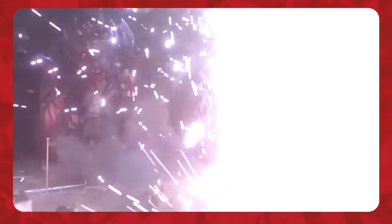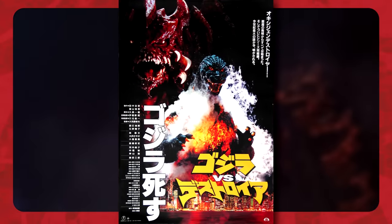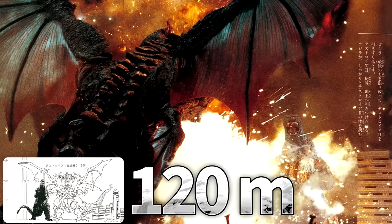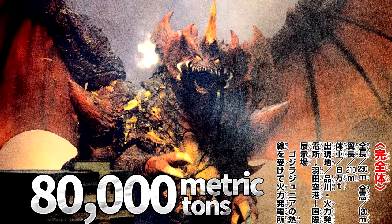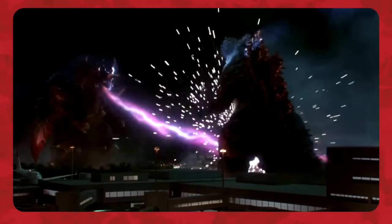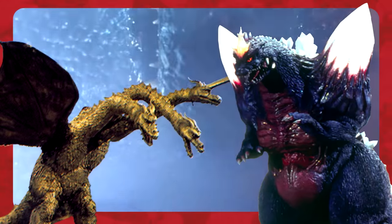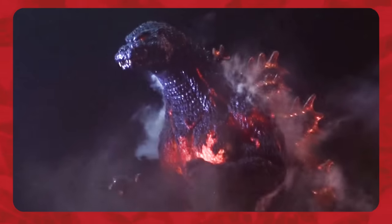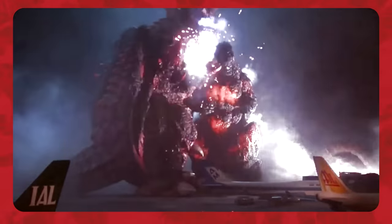Destoroyah is a pre-Cambrian crustacean kaiju that debuted in 1995's Godzilla vs. Destoroyah, the last entry in the Heisei Godzilla series. Standing 120 meters tall in his perfect form and weighing in at 80,000 metric tons, Destoroyah is often considered one of Godzilla's most merciless, intelligent, and evil foes, along with the Showa King Ghidorah and SpaceGodzilla.